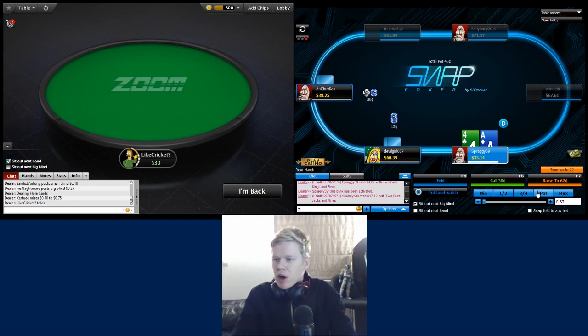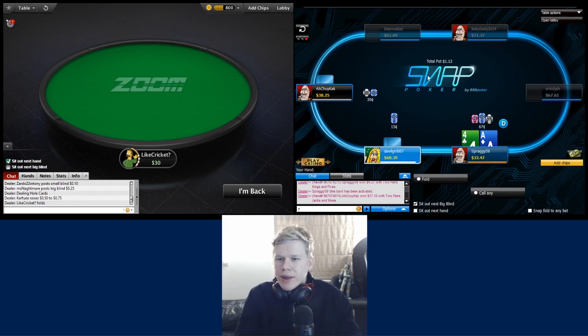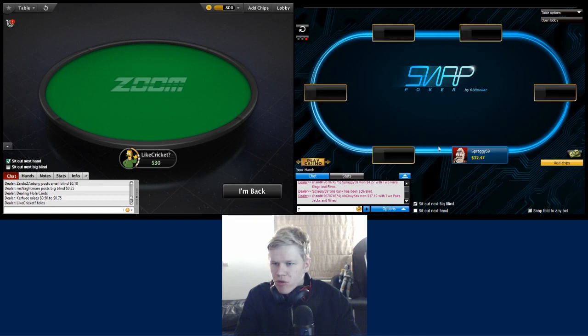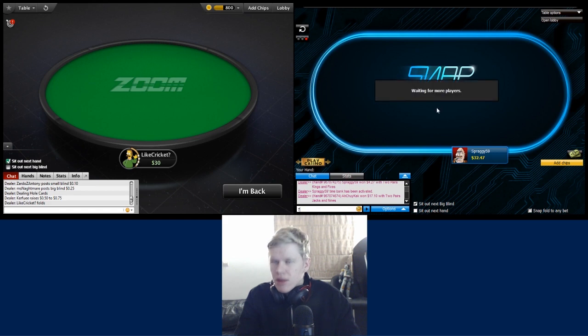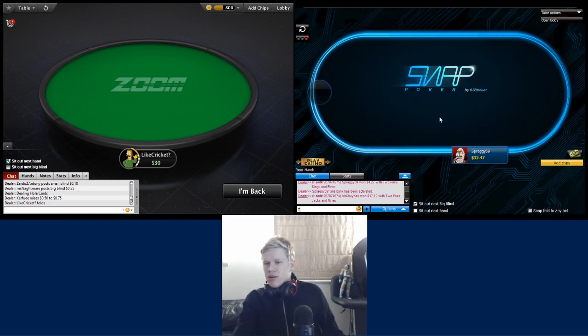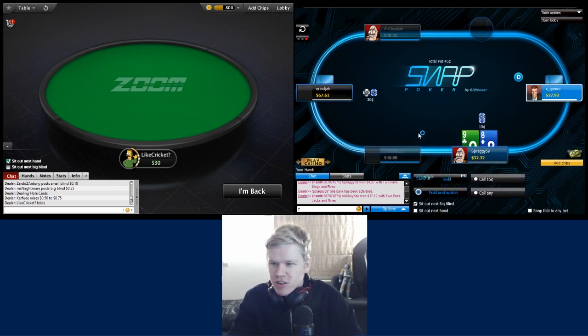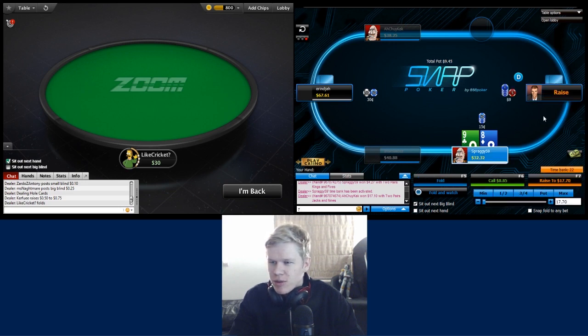We're not done on PokerStars yet - we're not going to call a three-bet with ace-four offsuit so we fold. They're still dealing free hands - eight-nine off out of position isn't going to get played if the button decides to open. On 888, Mr XGamer appears to be here for a good time not a long time, opening to $9 - roughly $8.30 more than anticipated. Definitely a fold for me.